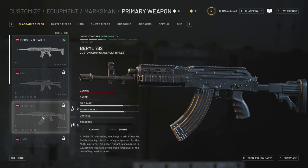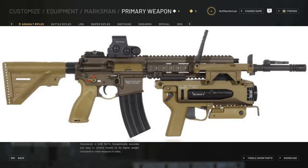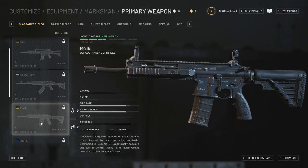Moving on, we have the HK 416 — the primary assault rifle used in the bin Laden raid, chambered in 5.56x45mm NATO. This is the improved version of the M4/M16 platform developed by H&K to combat the firing issues the US military was having with compact M4 versions. It has the same platform ergonomics as the M4 with improvements, and obviously can be customized very heavily in this game.